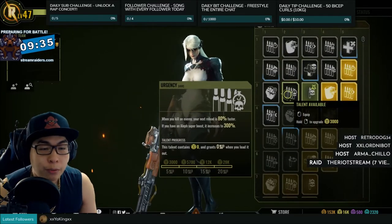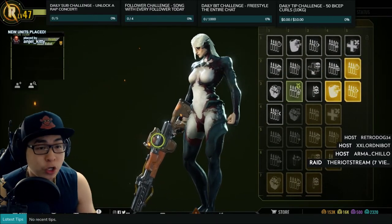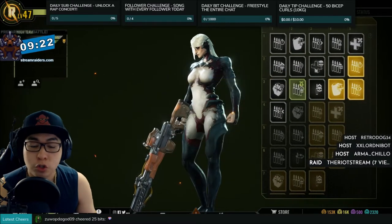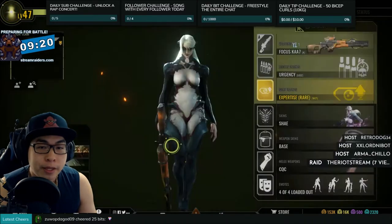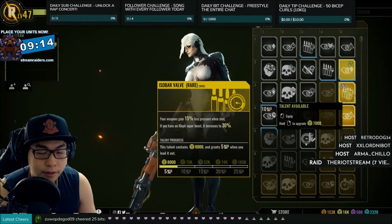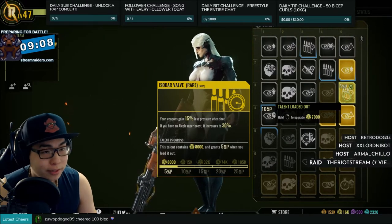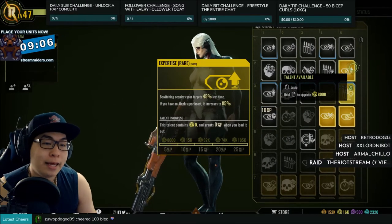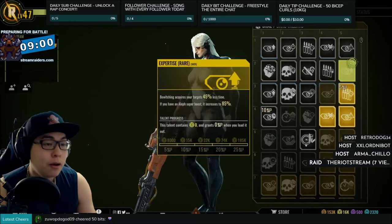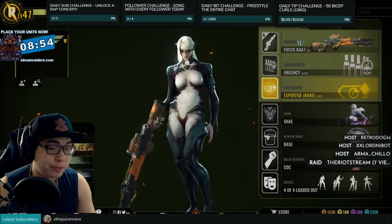With the Focus Car I would choose a different sort of loadout — I would choose Urgency — because this weapon builds up pressure super fast. You will want to have Urgency on it to help yourself, because when you kill an enemy your next reload is 80% faster. You need that. As for your talent, there is a different option: Isobar Valve, where your weapon gains less pressure when shot. This can be really helpful, but you can also run Expertise. It's really down to personal choice, though I will use Expertise very often because it's helpful.